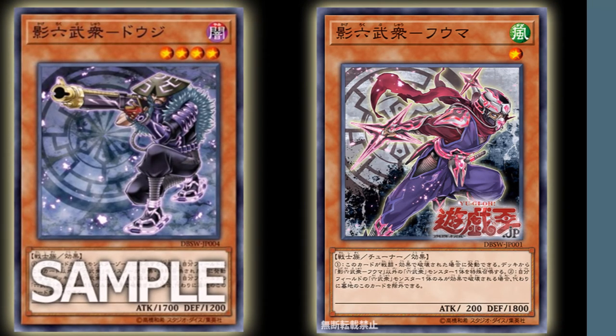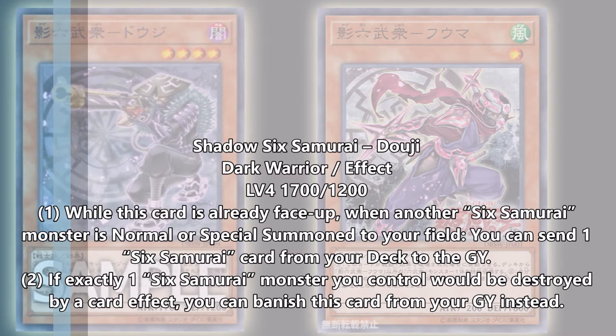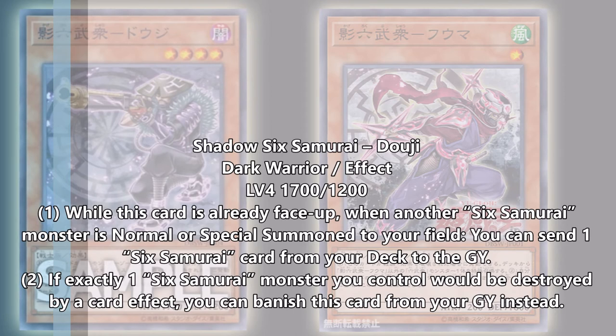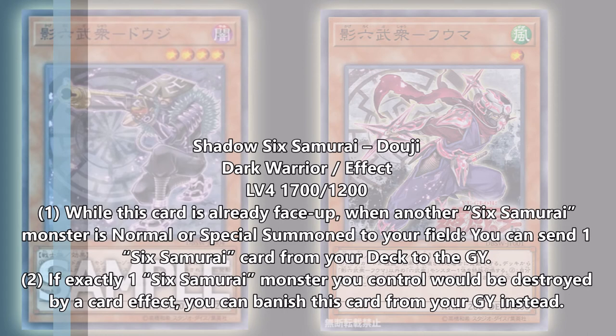I did miss talking about Shadow Six Samurai Doji — the Dark one, level 4, 1700 attack and 1200 defense. What he does is: while you control him, when you summon out another Six Samurai monster, you get to mill a Six Samurai card from your deck to the graveyard. It says 'card,' so maybe we're gonna get a Spell or Trap card that has a Banish effect in the graveyard — I think that would be amazing. And it's not once-per-turn either. So if you mill a lot of Six Samurais that have the 'save you from destruction' effect in the graveyard while you have a Doji on the field, that might not be a bad idea. Once you have a board filled with Six Samurais, it's gonna be harder to get rid of all of them — you're gonna have a lot of monsters in your graveyard that can stop them from being destroyed.